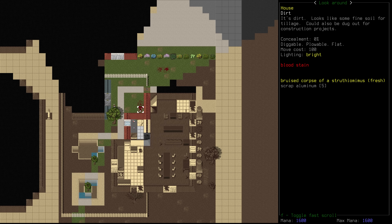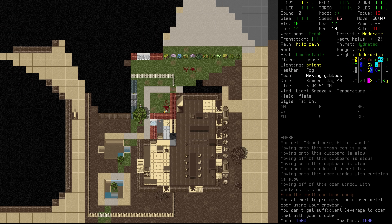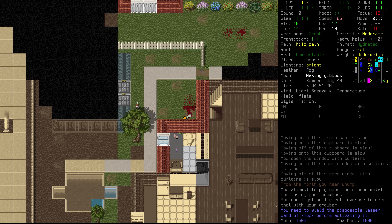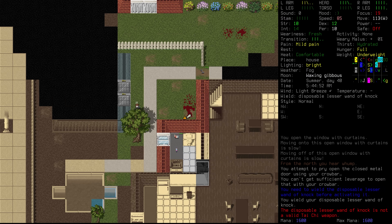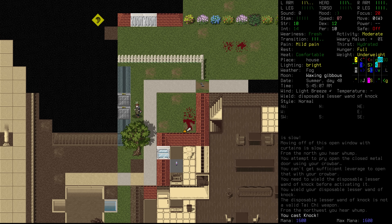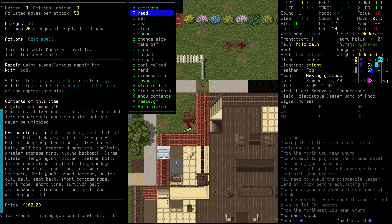What do we have down there? A dinosaur of some kind. And I wouldn't mind getting into this shed. We do have our knock wand — let's try that out here. We need to wield it first, so let's go and wield the lesser wand of knock and activate that on this door here. You cast knock. It didn't seem to work. So it might not be working like the knock spell, as I assumed. The item casts knock at level 10, never fails — maybe it doesn't actually work the way I thought it did. Which is unfortunate.